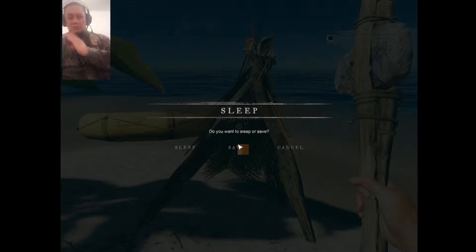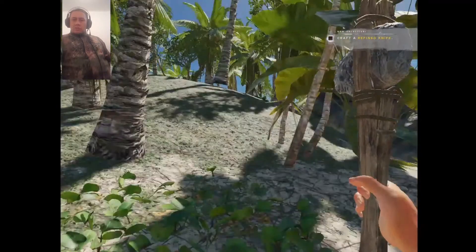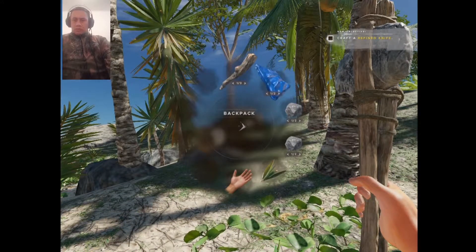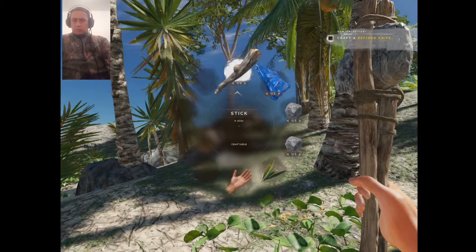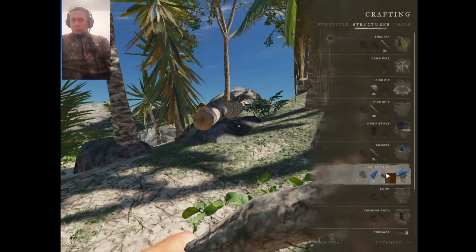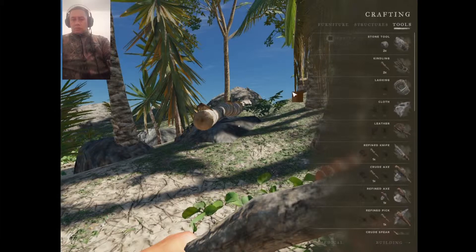Now I've created the shelter, I can actually sleep, save, or cancel. I want to save because I've now made it to the island and I'm starting to grab some resources. I've cut down a palm tree. Let's have a look at my inventory - I've got stone, fibrous leaves, two taps, and some sticks. I need to make a solar still. Have I got enough rocks? Yes, I've got enough rocks. I've got the taps. I need to make a rope - how much do I need? I need some more rope.